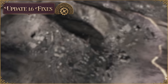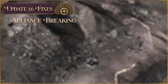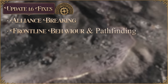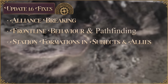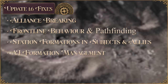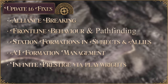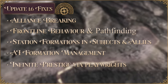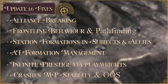A number of fixes have been implemented into 1.6. For example, alliances will no longer break just because you can't call your allies into war. Frontline behavior and formation pathfinding has also seen an improvement. You can now station your formations in subject and allied HQs during wars and diplomatic plays. AI formation management has been improved to help fully cover fronts. The renowned playwright event now expires after five years, so no more stacking infinite prestige throughout the entire game. There's also been a number of fixes related to crashes, multiplayer stability, and out of sync issues.